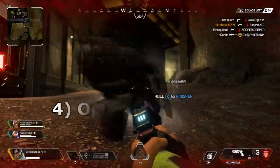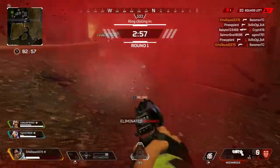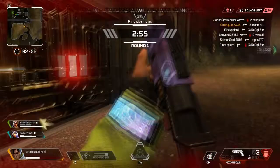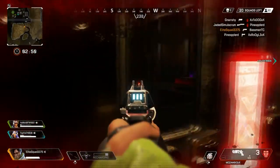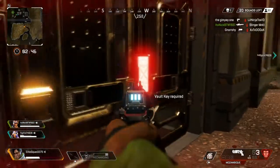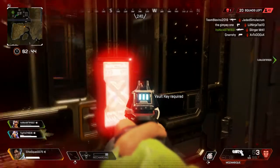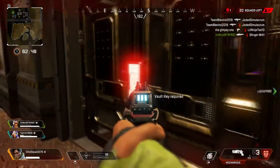The fourth way is the loot vaults. There are three loot vaults in the entire map. You need a vault key to open one, which you get by shooting down a cargo drone. Loot vaults are number one on my list if you want high-tier loot, so I recommend trying to get one open before anyone else does.